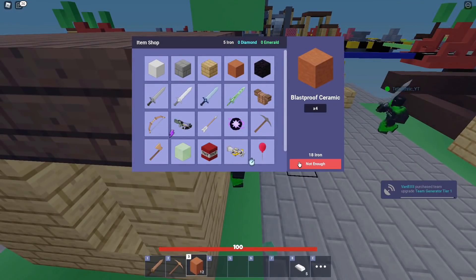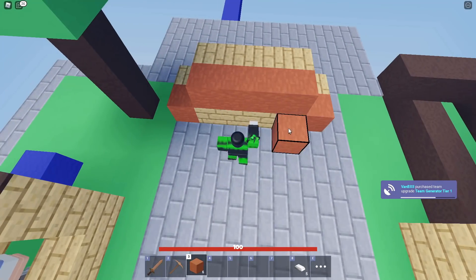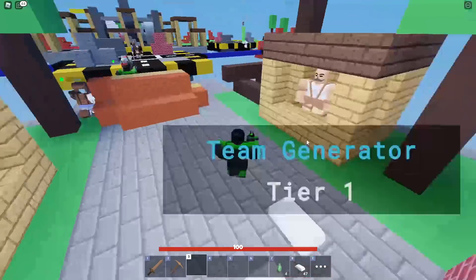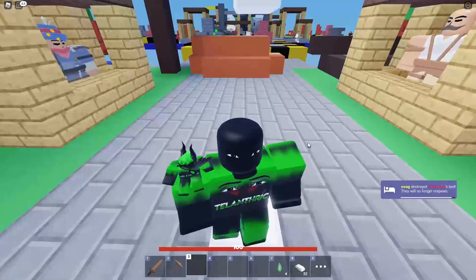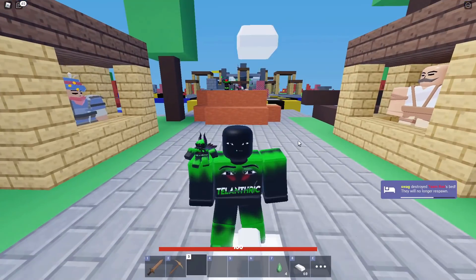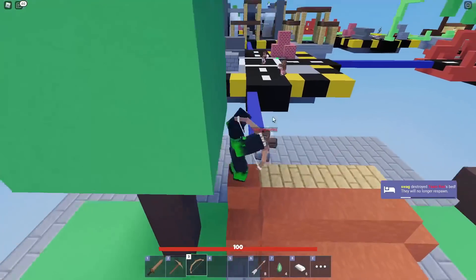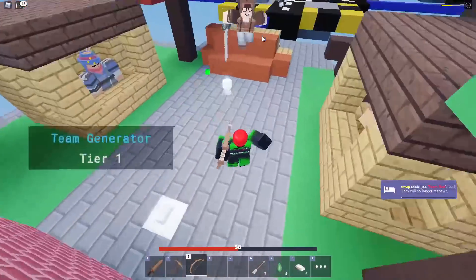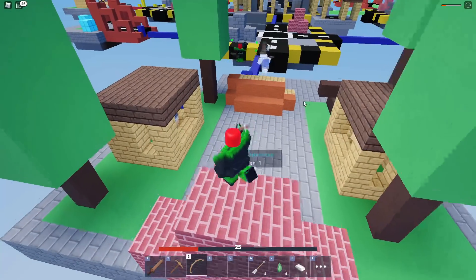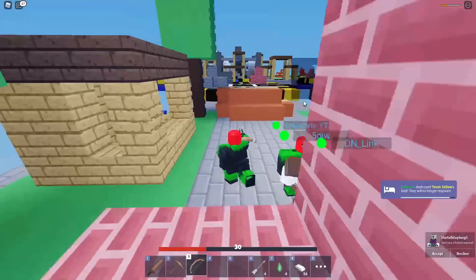Get blast-proof ceramic and put it everywhere on your bed. If you're the bed defender, you should definitely get a bow or crossbow — bows are very important because you can knock people off if they're rushing you. Right now we're getting rushed; I'm going to get a bow and shoot this guy. He got too close — I should have shot him earlier, but I hit him a couple more times and my teammates knocked him off.